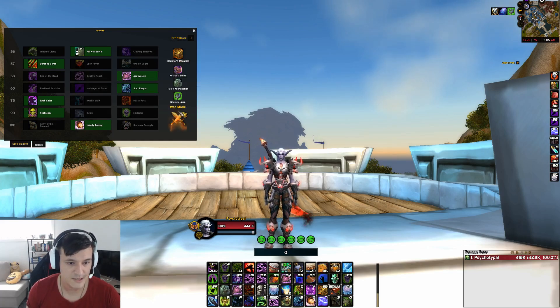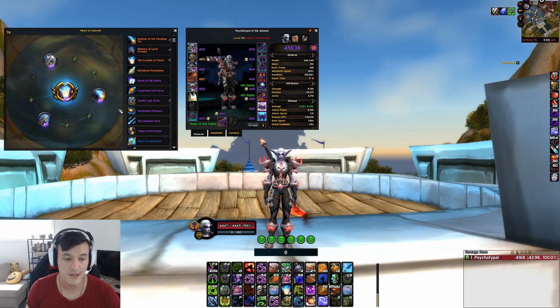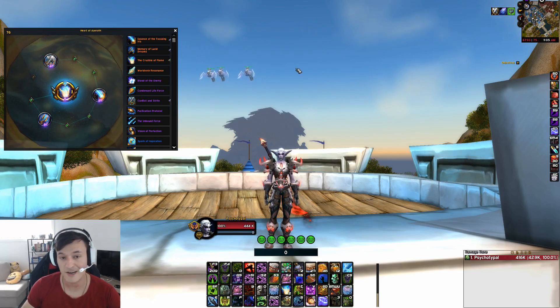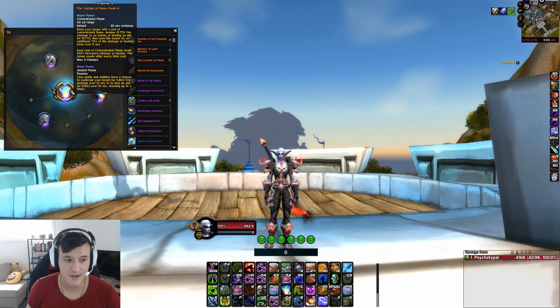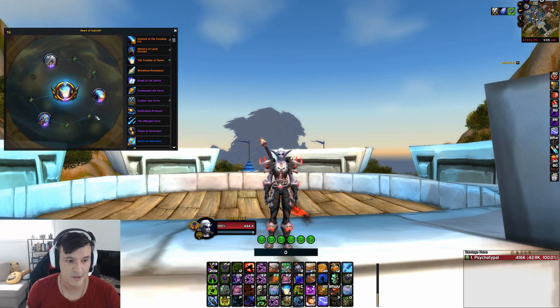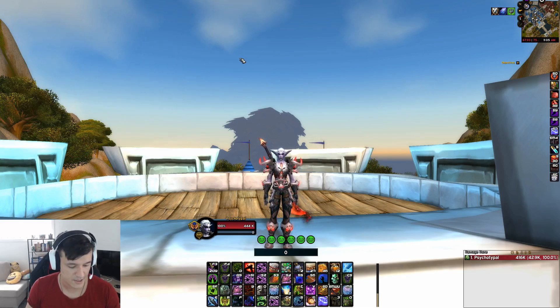Spell Eater, Pestilence — nothing too much has changed there. Now that we have three minors, I'm using Condensed Life-Force — sorry, Crystal Flame — as my major essence. A lot of people are trying Vision of Perfection, which has a chance to spawn more Magis; I think that's a great idea too. Conflict and Strife minor, Memory of Lucid Dreams, and Essence of the Focusing Iris — pretty standard. Without further ado, let's get into it.